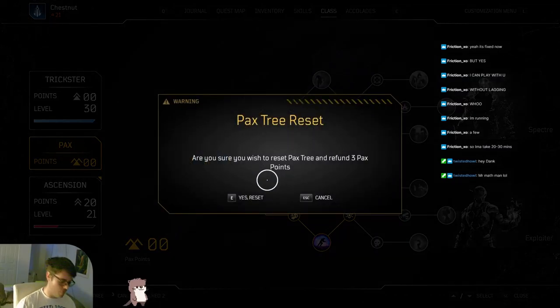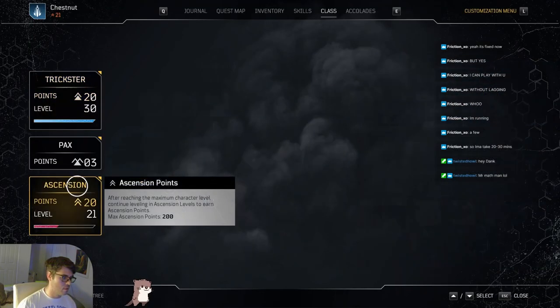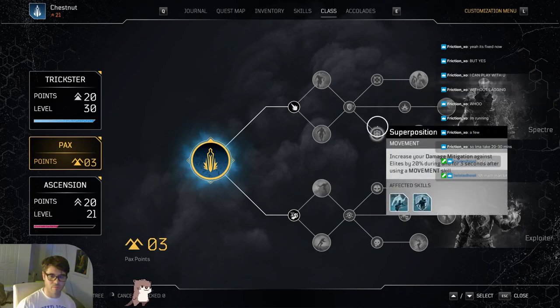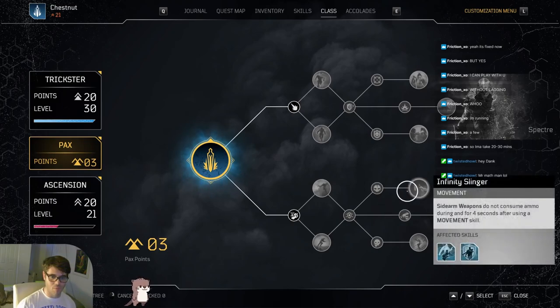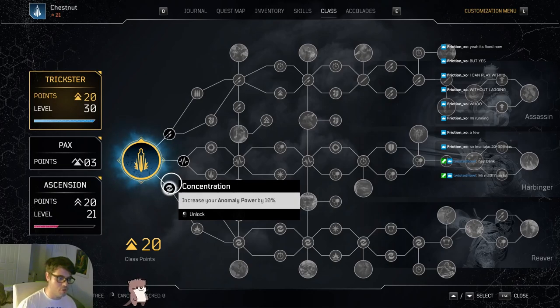Enough about Firepower - it got nerfed really hard. Let's talk about anomaly, which is what I'm using now. For the Packs tree on anomaly and hybrid - I'll combine them because they use mostly the same stuff. There are three branching paths that are pretty much useless, and three that are actually good.